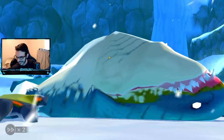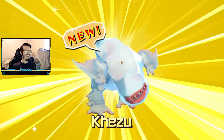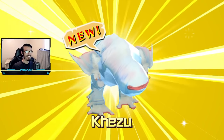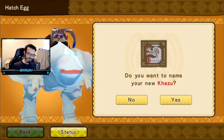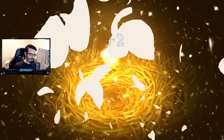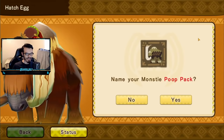You know what a Nose Lock is? The ugliest monster in all of Monster Hunter. How was that, guys? Next — I thought it'd be a Popo, but it actually accepted it. Wow.